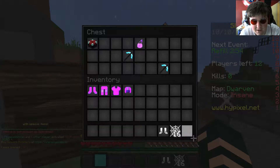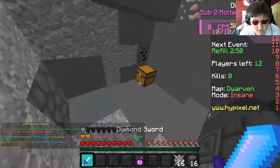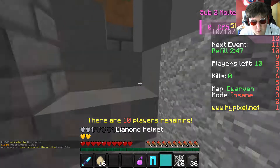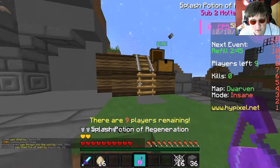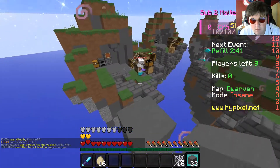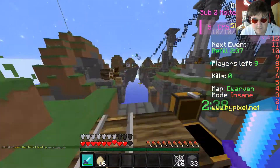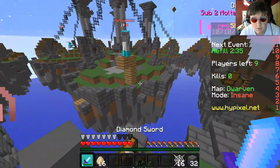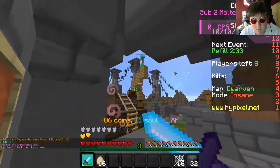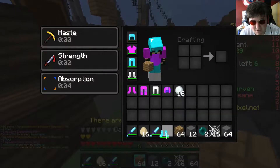Diamond — those are iron. Iron boots. Diamond. Actually, I can kind of see the color. Wow. We're just gonna go. Please don't — please, you don't have jump boost. I'm going in. That was dumb. Thank you for the pearls though.